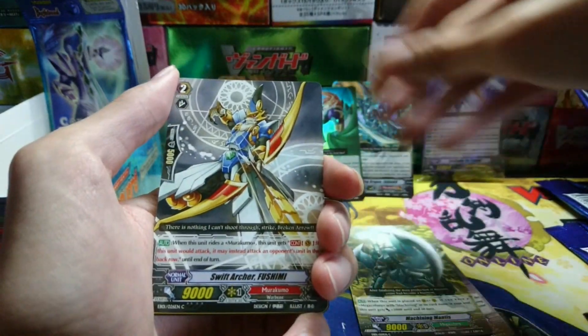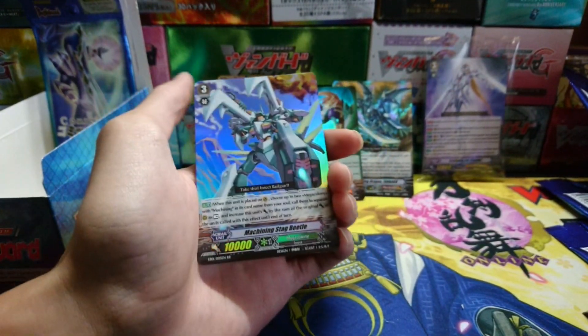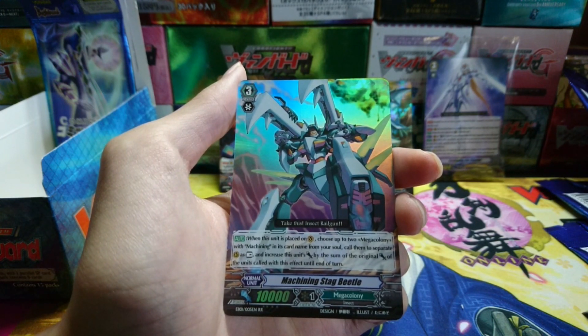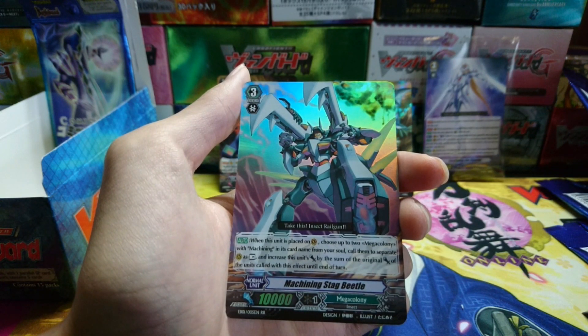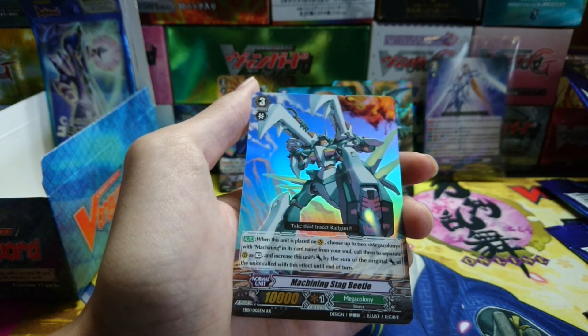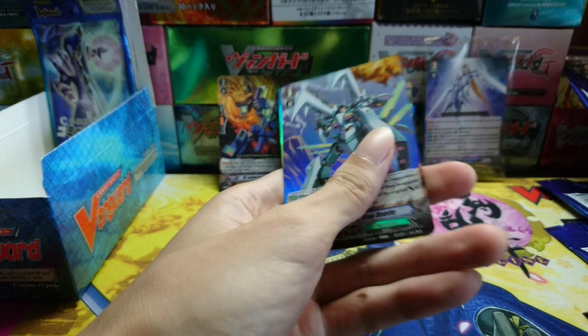Another Cat Butler, Machining Mantis, Fushimi, War Boy, and Machining Stack Beetle! I play the Machining deck and finding Machining Stack Beetle in this old box — I can't help but get excited. Skill: when placed on the Vanguard circle, choose up to two Mega Colony units with Machining in the card name from your soul and call them to separate rear guard circles at rest; this unit's power increases by the sum of the original power of those units until end of turn. For example, call a 9k and a 7k unit and this guy gains 16k. It's a great card — it's a double rare for a reason.